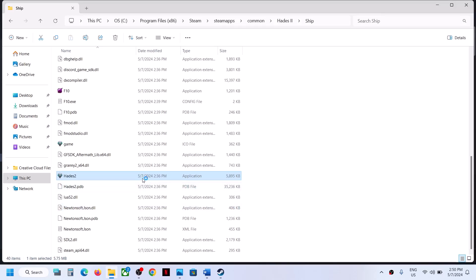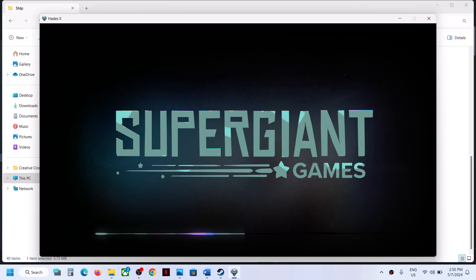Make a double click to launch. Instead of launching the game from Steam, try launching the game from the game installation folder and then check. The game is opening in my case. Now let me close the game.